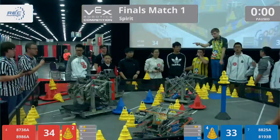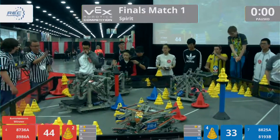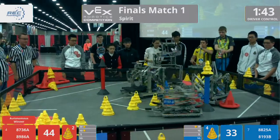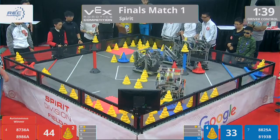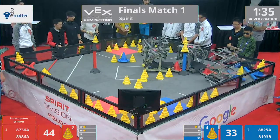The red alliance by one point will get the 10-point Autonomous bonus. Let's get started now with driver control in 3, 2, 1, go! Blue once again after that Autonomous bonus — red with 34 points, blue only with 33. It's thanks to that red goal in that 10-point zone that gives the red alliance the edge coming into driver control.